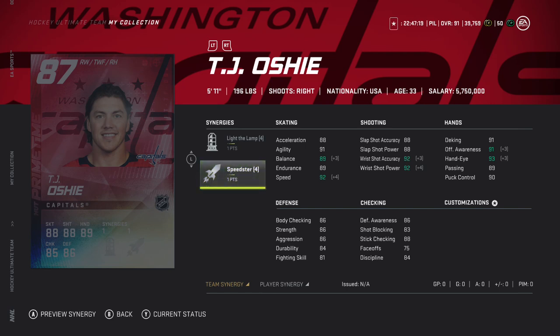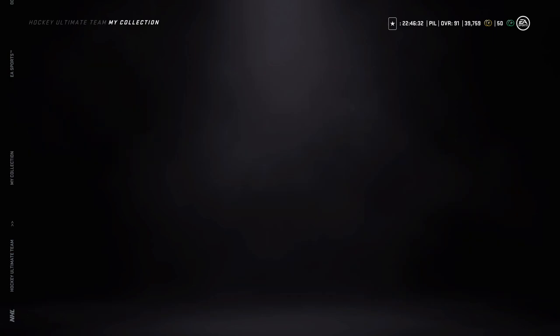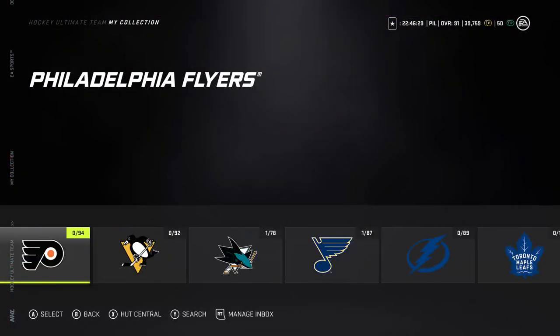Oshie has light the lamp and speedster, so this card can reach up to 95 speed — really solid. With balance activated, hand eyes go to 93 and offensive awareness to 91. At 88 base speed, with distributor he's at 91, and then speedster pushes him to 95 — exactly what you want. His shot is really good. He'd be a solid third or fourth line player at 87 overall, maybe even second or first line depending on your team.